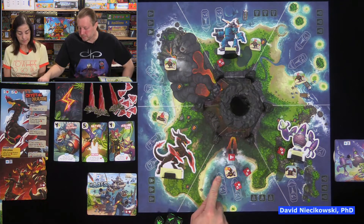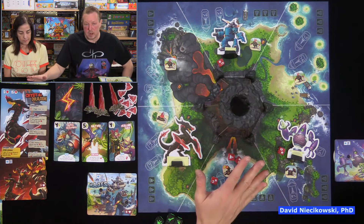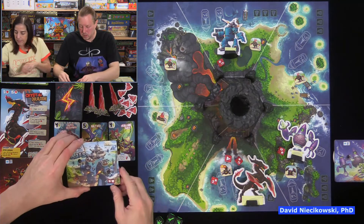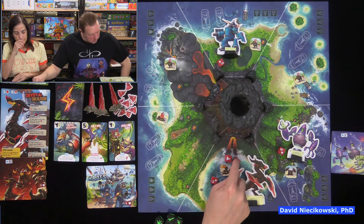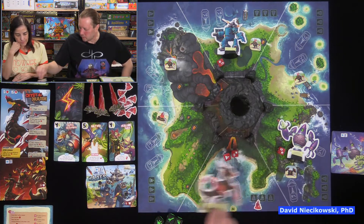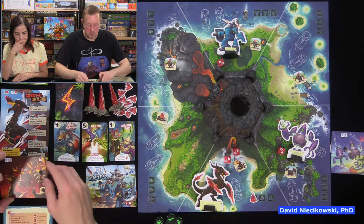Three dice landed in one space, so the boss moves there. Its power first attacks a monster in the same or adjacent zone — we're not near it, so nothing happens. It moves to that space, the cannon activates, and we each take one life. We're both down to nine. Now we activate the boss dice: it gets a crystal — one space closer to a pylon — and it gets two fame.